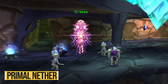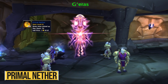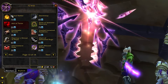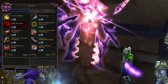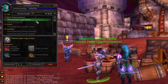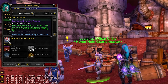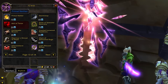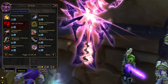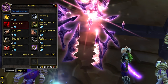Finally in Shattrath you have Garras, the badge of justice vendor. Early on in the game he will not sell Primal Nether, which is a very valuable reagent for crafting professions, but probably in phase 2 or 3 you'll be able to buy it with badges of justice and use those to craft tradable items to sell on the auction house. Then later on, probably in phase 4 or 5, you'll even be able to sell the Primal Nethers directly on the auction house. So if you have badges of justice catching dust, buying Primal Nethers in the future is a great incentive to always farm badges.